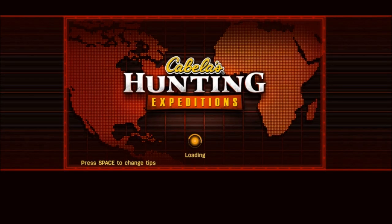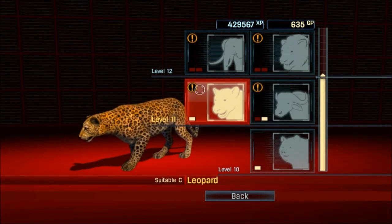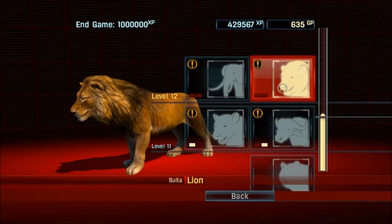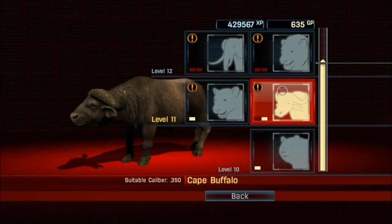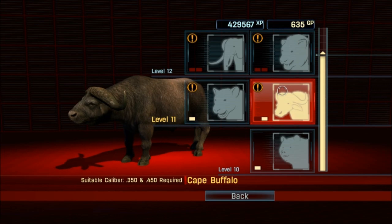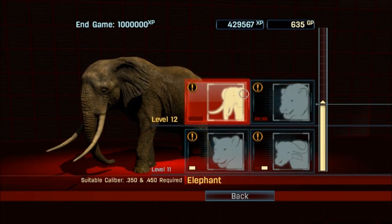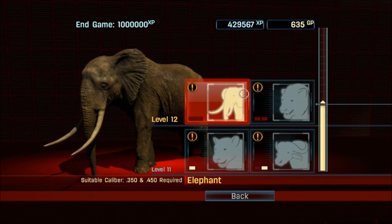Alright, there you guys go — we have now completed the Cape Buffalo challenge. Hopefully when we come back we'll have the last of our Cabela's Hunting Expedition Series, which is our lion and our elephant. Hope you guys are enjoying it, and we'll see you next time.